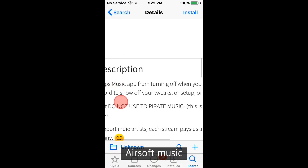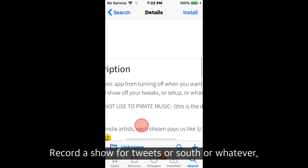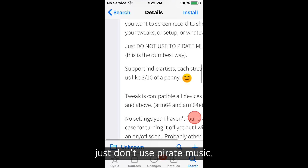Next is Don't Touch My Tunes, and it stops the music app from turning off when you want to screen record to show off your tweaks or setup or whatever. Just don't use pirate music.